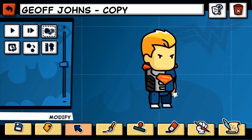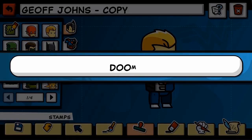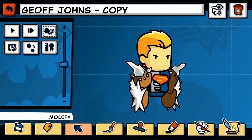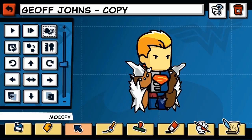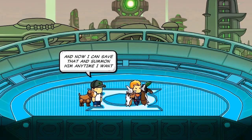I'm going to switch out these arms, looking for nice big strong arms, and take some from the strongest character I know — that's Doomsday. And now I'm going to go deep into the DC universe library and pull out a character called the Fisherman. Some people might know him, most people will not. I'm going to name this guy Steve, and now I can save that and summon him anytime I want.